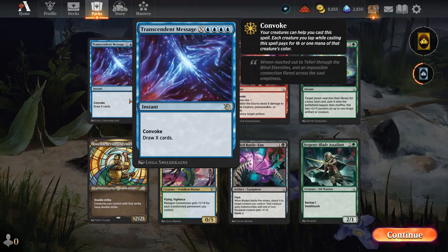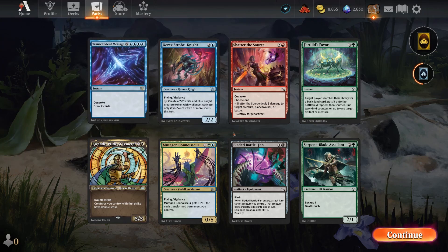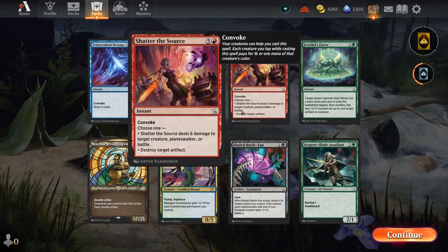We're not taking Transcendent Message. I like the Xerox Strobe Knight quite a bit — it's probably my first pick in this pack. Just a 2/2 Flying Vigilance that can sometimes create an additional 2/2 is great. Nothing else here is quite on the same level. And that is going to be it for me. Let me know what you thought about the sealed pool and the deck I built, as well as the games I played — was I unlucky, did I fail to see ways out, or were there better decks I should have built? Please let me know in the comments. Hit the like button if you enjoyed, subscribe for more. This is Refresh — thanks for watching and I'll see you next time.